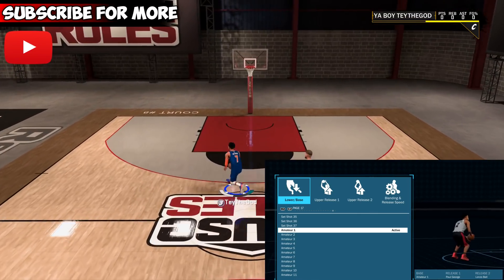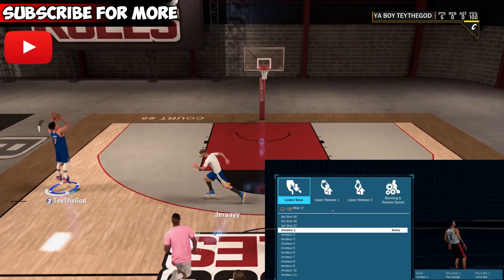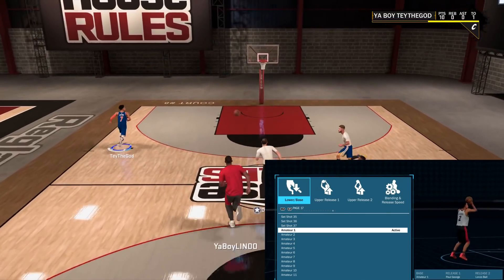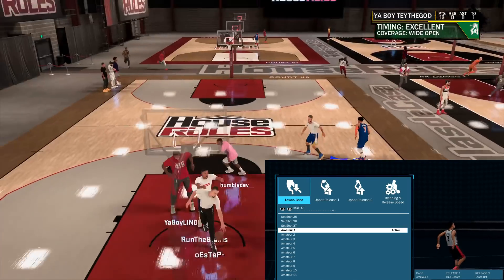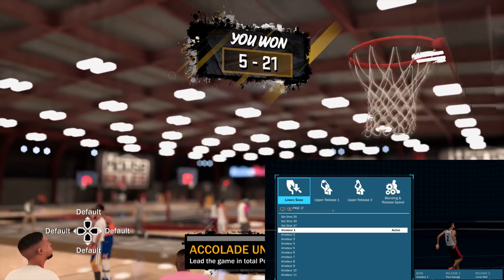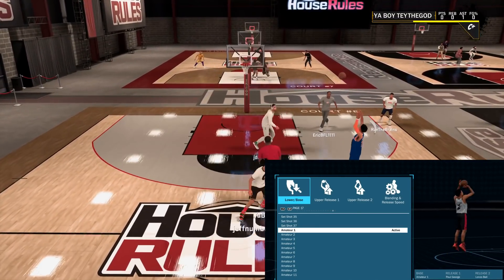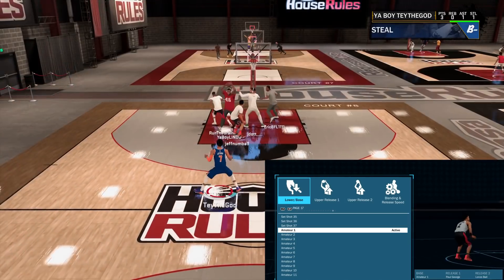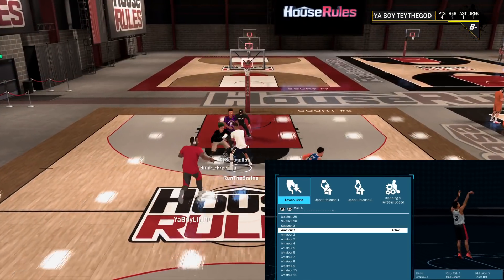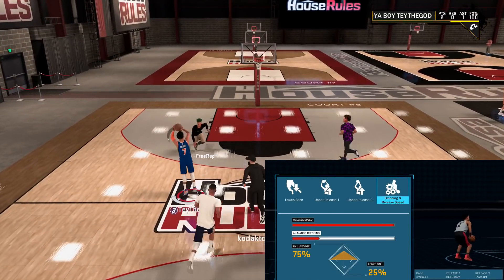For the last one, big shout out to Agent Zero — my favorite YouTuber. This is his jumper and this one is money. It's fast as hell, faster than my other two. I don't get quite as many greens on it though — I get a lot of full whites. But it's base Amateur one, release one Paul George, release two Lonzo, blend 75 Paul George 25 Lonzo, full speed.